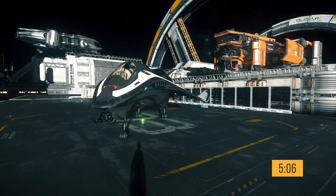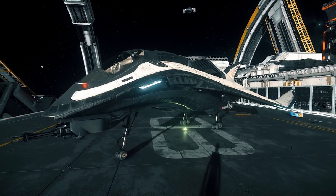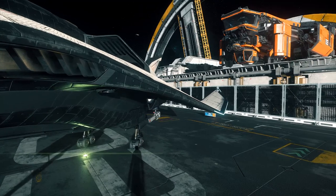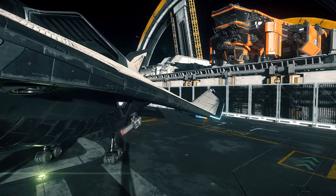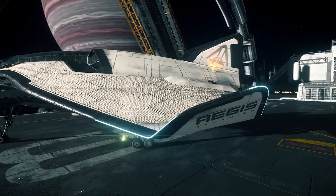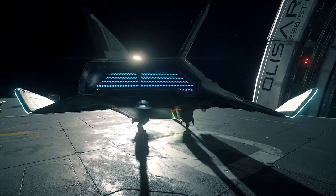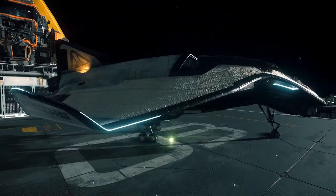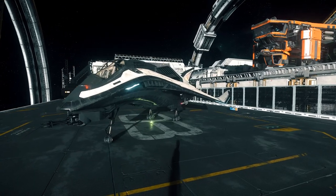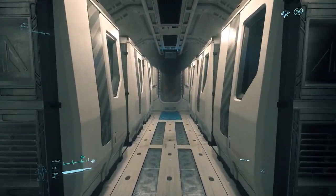On the nose, you'll notice the massive size 4 hardpoint with a gimbaled size 3 Gatling equipped. Above and to the right of this, we have direct access to the cockpit. Under the wings, we can see a gimbaled size 2 laser cannon and a pair of size 2 missiles. Walking around the winglets, we can see the blue accent lighting. Around the back, we have the cargo hold. Other than a different pair of missiles, the starboard side is identical to the port side.